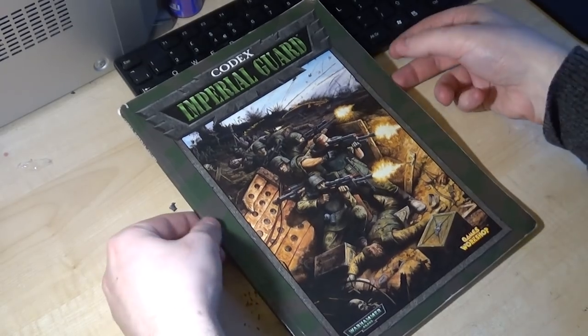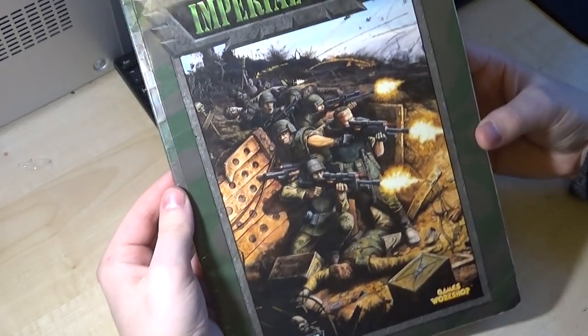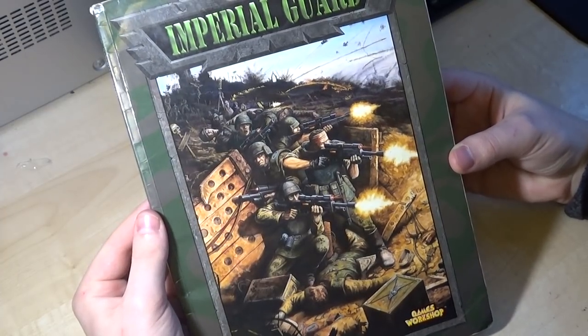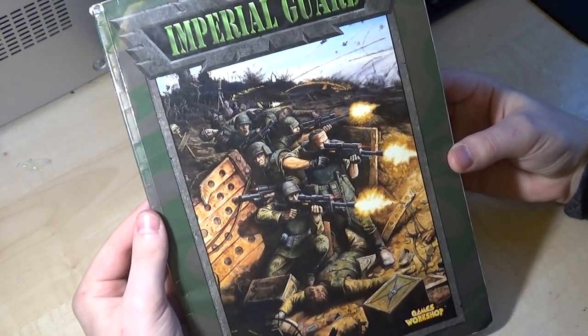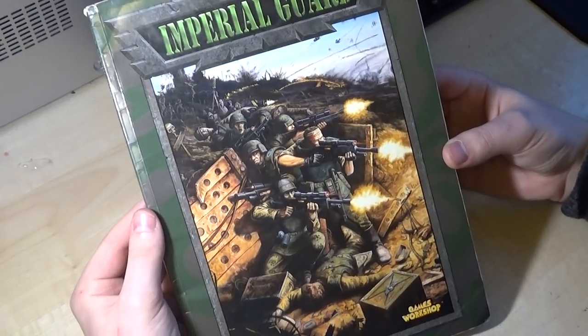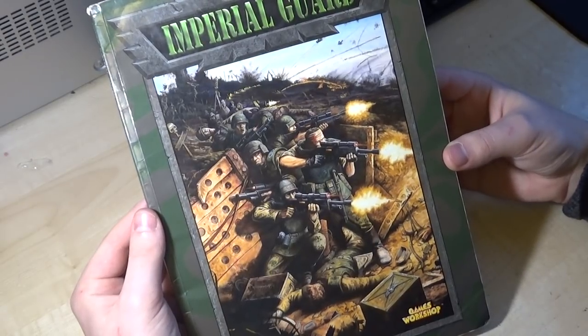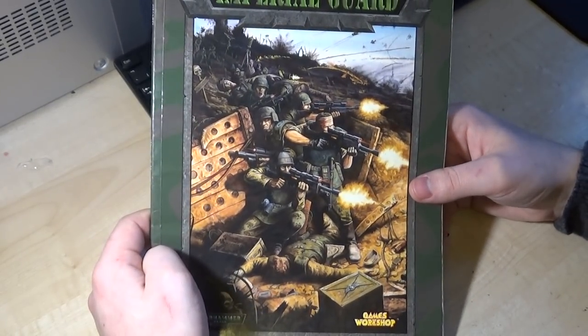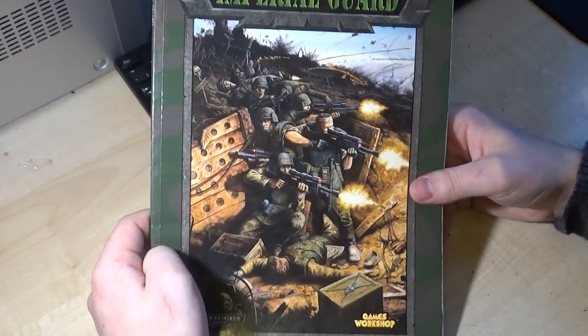So first, let's take a look at this thing. I want to say that is probably some of the best codex art Games Workshop has ever had on the front cover of a book. I like the new codexes in terms of substance — there's a lot in there — but the codex art doesn't really do it for me, whereas this codex art is just incredible. Look, that's a proper... there was nothing more Imperial Guard than that front cover.